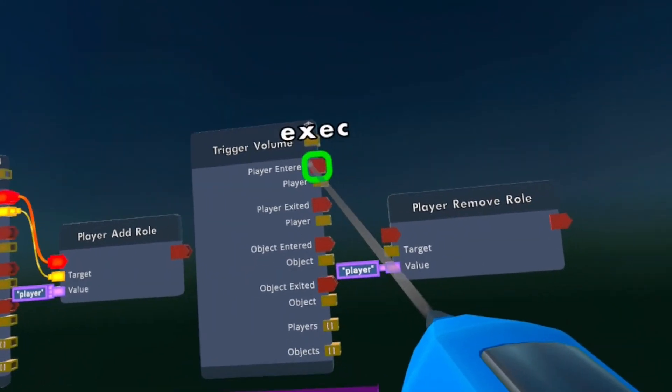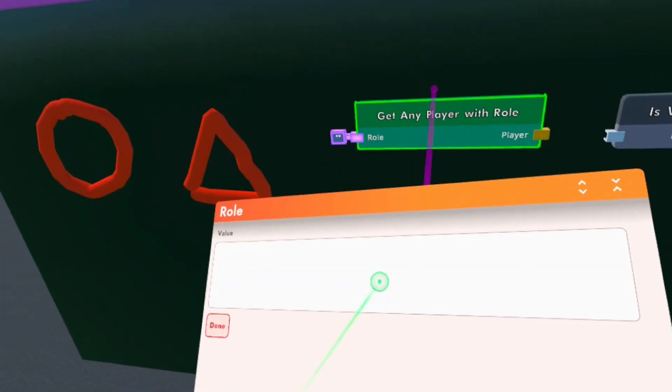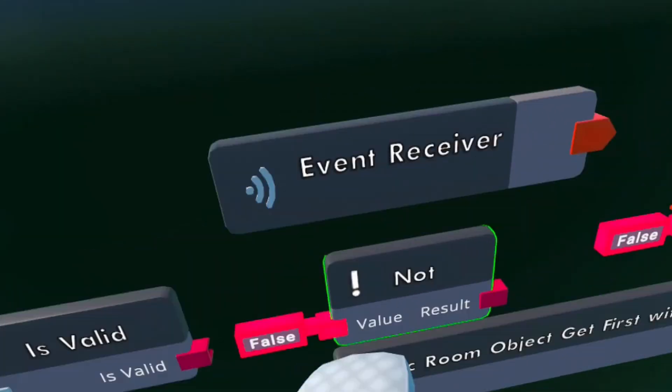You want to do the same on this side. Now what you want to get is 'get any player with role', configure the role to the same role name, and then you want an is valid and a not.